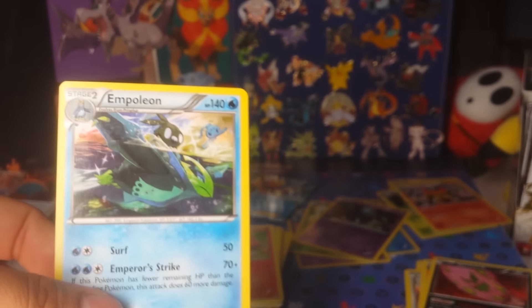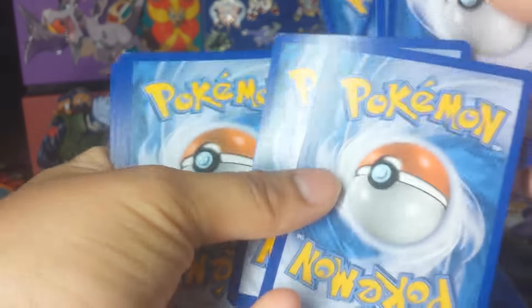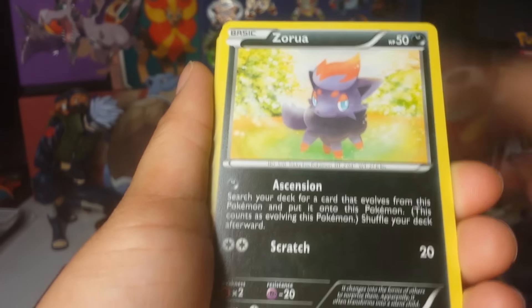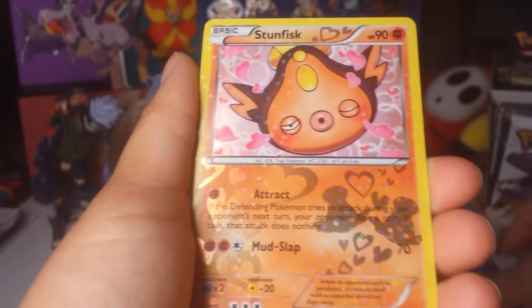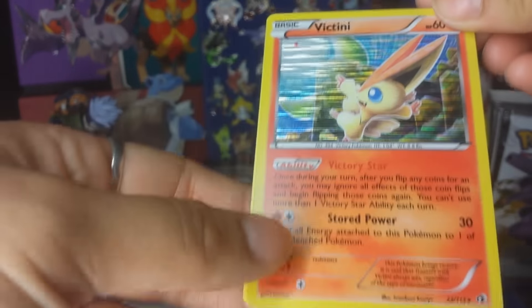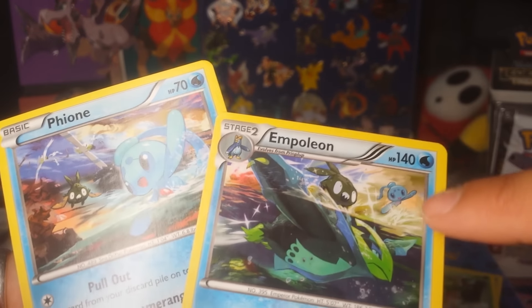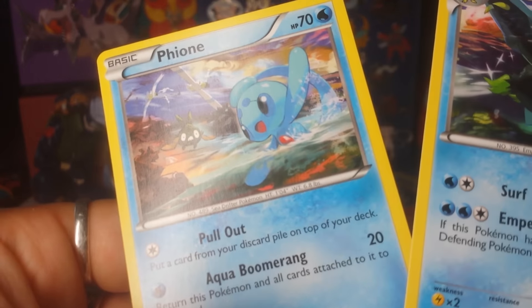By the way, the Manaphy box is coming out next — let me know if you're a Manaphy fan. I usually don't form an opinion on a Legendary until after I've seen a movie about them. I think there's a movie about Manaphy, right? Pack 10: Woobat, Zorua, Sewaddle, Swadloon, Carnivine, Stunfisk, Curlia, Victini holo, and a Phione. Why is Phione not getting a box? Manaphy has a box — anyway, that's definitely a Phione.